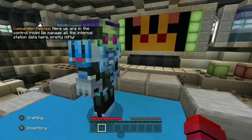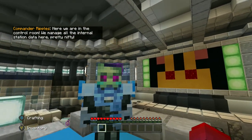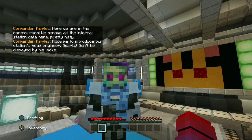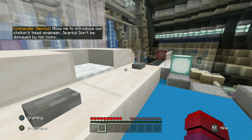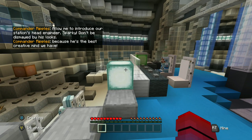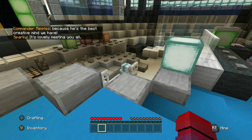Here we are in the control room. We manage all the internal station data here. Pretty nifty. Allow me to introduce our station's head engineer, Sparky. Don't be dismayed by his looks, because he's the best creative mind we have. It's lovely meeting you all.